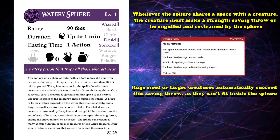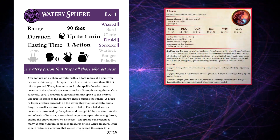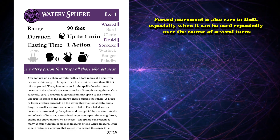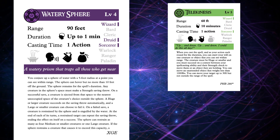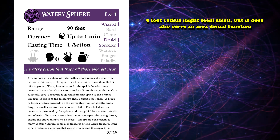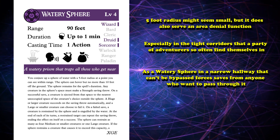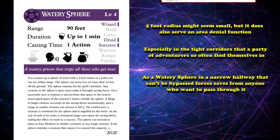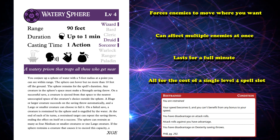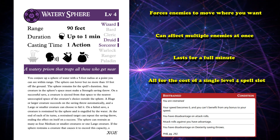Not only does Watery Sphere restrain a creature, it also lets you forcefully move them wherever you wish while engulfing and beginning to drown any creature that needs to breathe. This engulfing effect can prevent a spellcaster from casting spells or a leader from giving orders. Force movement is also rare in D&D, especially when it can be used repeatedly over several turns. A similar spell like Telekinesis is higher level and doesn't come with a restraining effect. Watery Sphere's 5 foot radius also serves as an area denial function, especially in tight corridors. This is a spell that restrains, forces enemies to move where you want, can affect multiple enemies at once, and lasts for a full minute — all for the cost of a single level 4 spell slot, making Watery Sphere a shoe-in for this list.